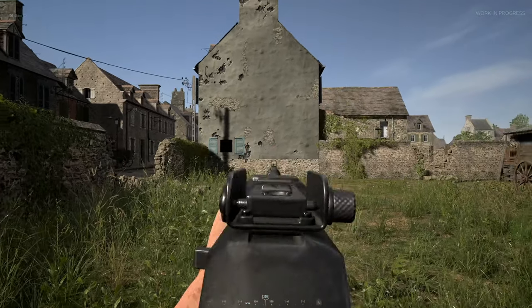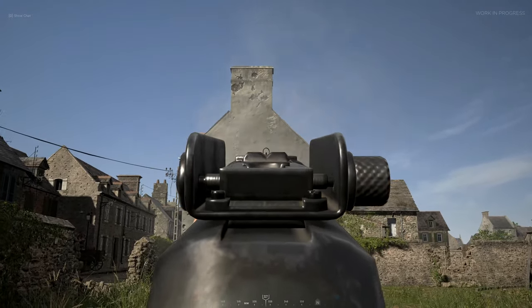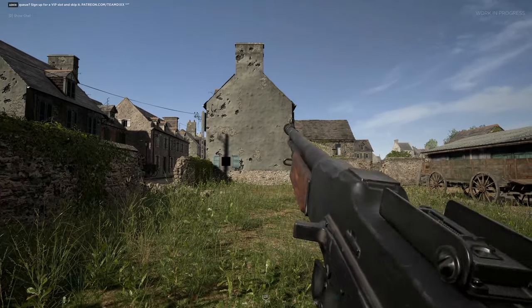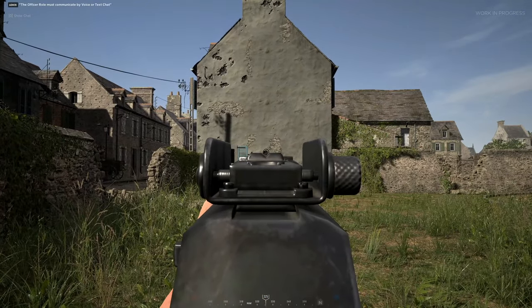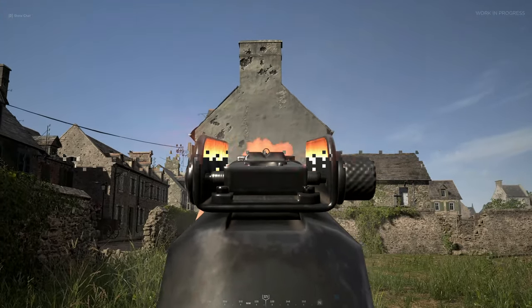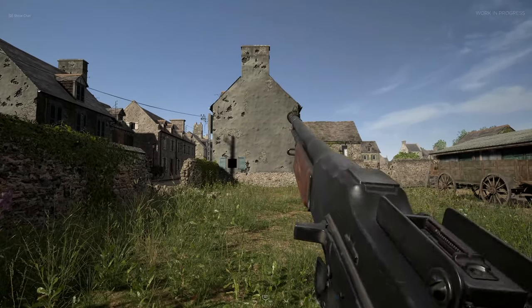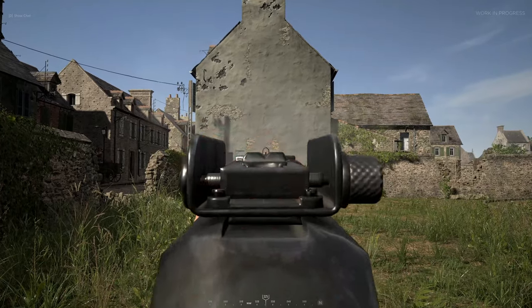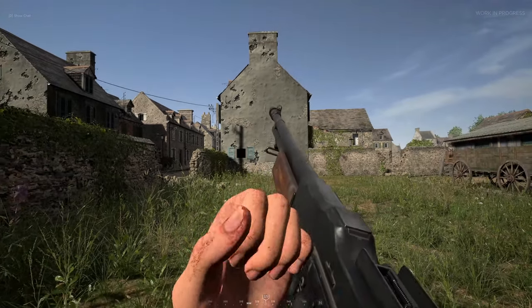So first up let's take a look at the recoil. By doing these tests it seems like the recoil just pretty much goes straight up and maybe veers off to the right slightly. To control this, just pull your mouse down on your mouse pad and keep an eye on the gun to make sure it doesn't veer off to the side and correct it. Seems pretty easy to control to be honest.